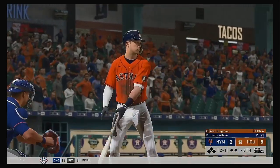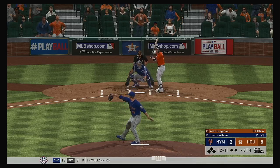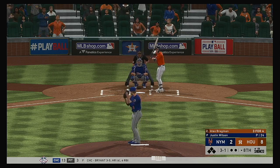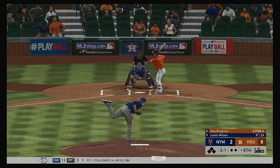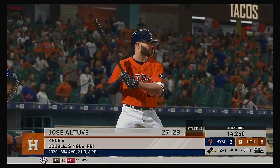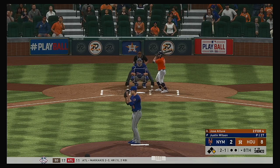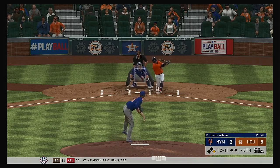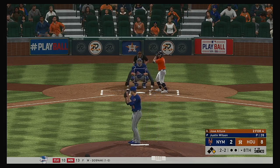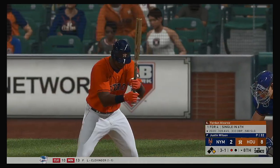Bottom of inning number eight set to go. That will bring up Alex Bregman — he hit a two-bagger and later scored in his previous plate appearance. He's got to build off that last at-bat. Ready once again, Jose Altuve — hoping to build off that RBI double from his last plate appearance. Now the 2-1 — nobody out, runner on first. Swing and a miss as he couldn't connect on the two-seamer — that's out number one.